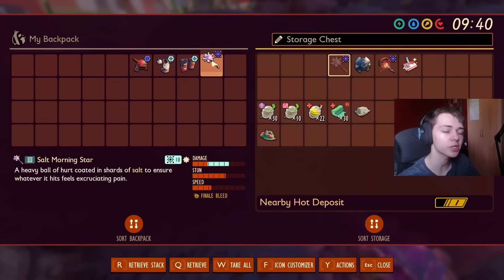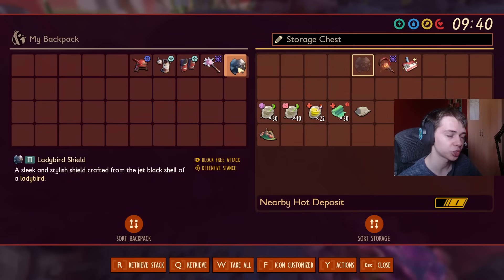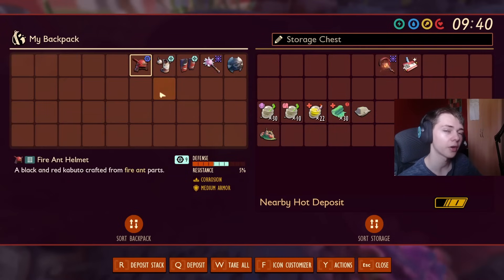We have the Salt Morningstar at level 10. As you should be far enough now into New Game+, you can level at least one weapon to level 10, and you are using this weapon against the Mantis and the Wasp Queen, so I've leveled it up one extra time. It's not too expensive — it's just 5 Fusion Crystals. Gone with the Ladybird Shield, since the Fire Ant Shield doesn't stack with the Fire Ant armour and the Infected Shield you probably won't have by this point.